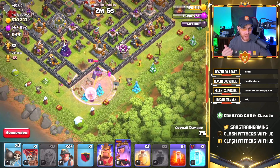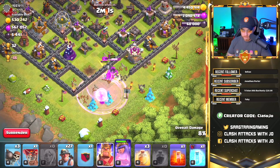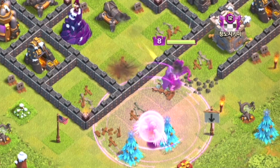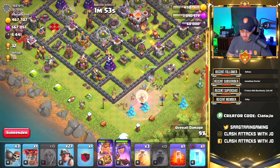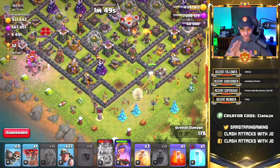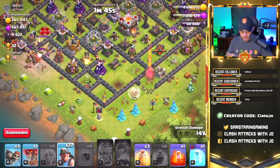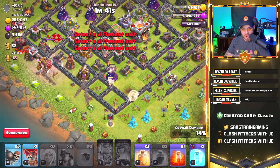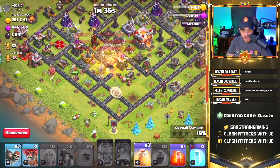We're using the queen in a queen walk manner, but the biggest problem is she's still a level 8 queen — she's not that strong and can't take on defenses for too long. We have to use our troops wisely to keep grabbing loot. The queen is now down, so we have to switch over to our miners. You have to be very selective on the bases you take on.